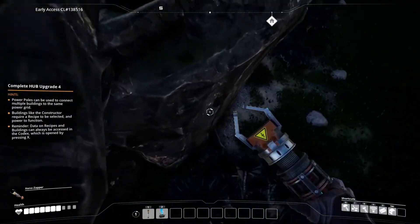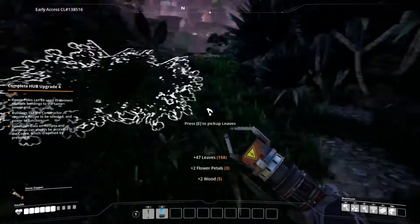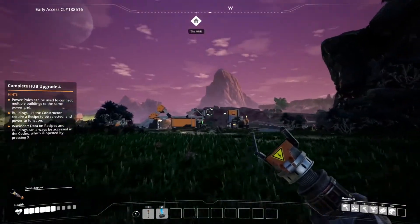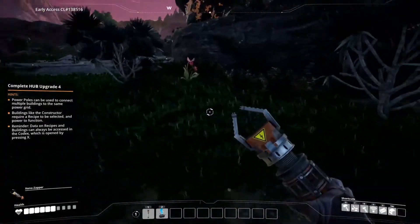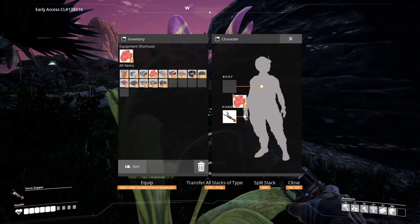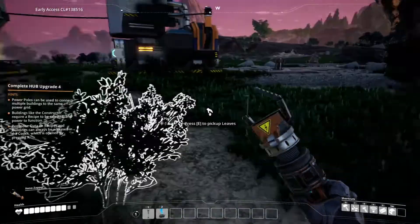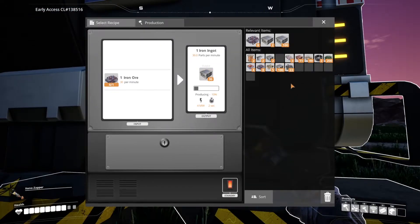We'll probably be okay at this height — nope, we weren't okay. I was overenthusiastic. Since I took damage, we'll grab these berries really quick and eat them to regenerate a little health. All right, back at the smelter — we'll take all of this iron.